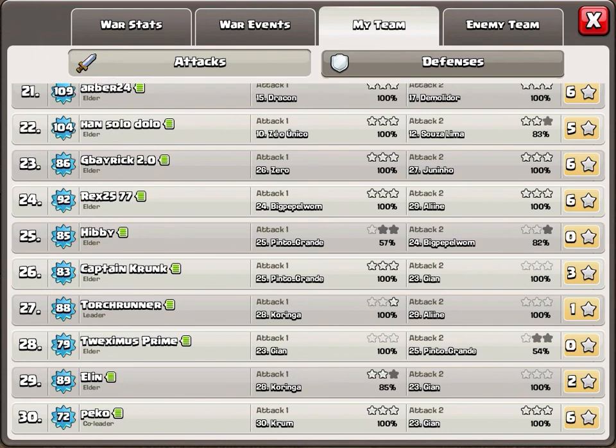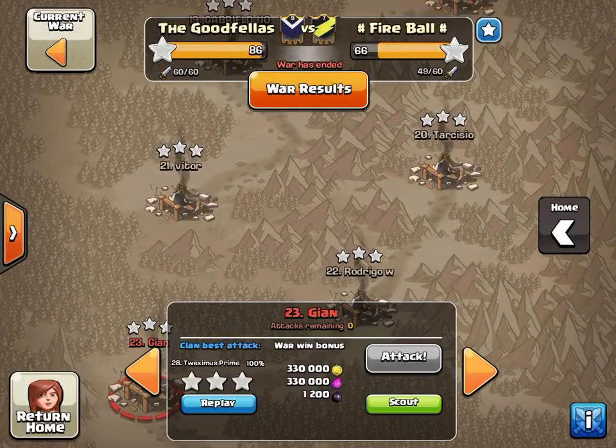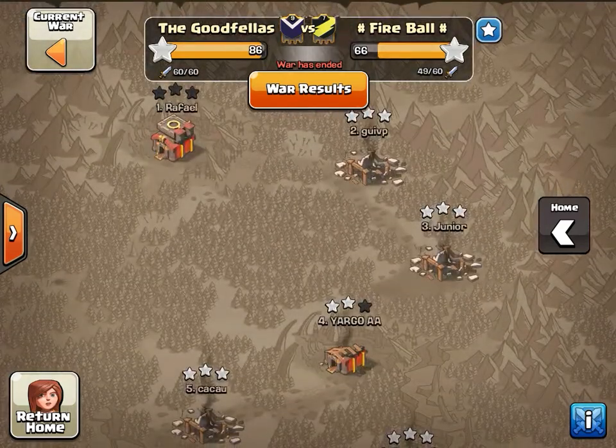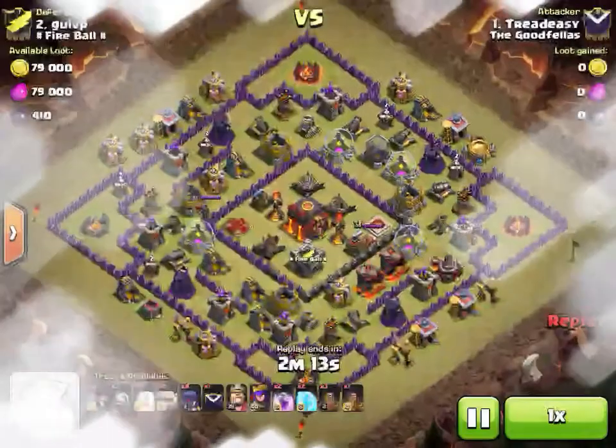Let's grab a Town Hall 8 that had a six-star war. Let's look at Captain Crunk — I hadn't featured him yet; I featured Rex in an earlier video. Let's watch attacks 25 and 23 from Captain Crunk. Let's watch Tread Easy's attacks first and then work our way down.